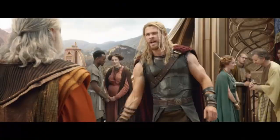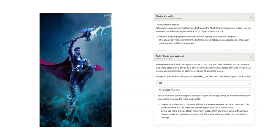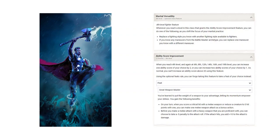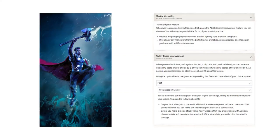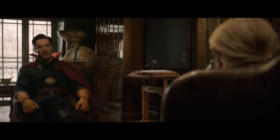At level 4 you get Martial Versatility as an optional class feature to swap fighting styles. At this level we also get our first ASI feat, and we need to take Great Weapon Master. This gives a bonus action attack whenever we score a critical or kill an enemy — Thor is 1,500 years old and has killed countless enemies, so you're going to get bonus action attacks. More importantly, you get the -5/+10 ability: take a negative five to your attack and get a plus ten to damage. This works great with attack bonuses and advantage.